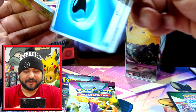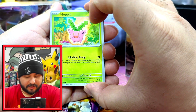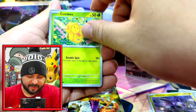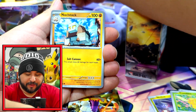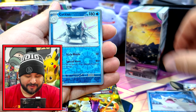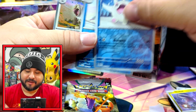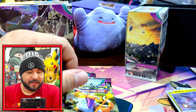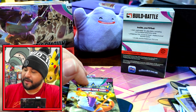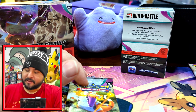Our luck with this set so far has actually been really really good and I'm hoping I hit the one that I need. Alright, there's the energy - oops, upside down, good start. Hop Hop, Wooker, Noctowl, Combi, Iono - which is good for competitive players, I'll just put that to the side. Tatsugiri, Ceruledge, Spidops, and Slaking. No hit yet.